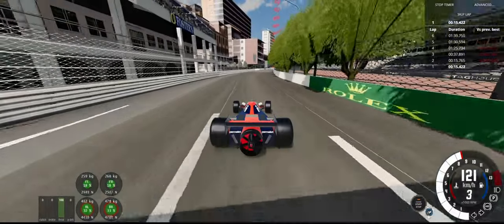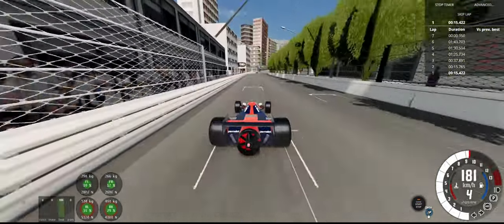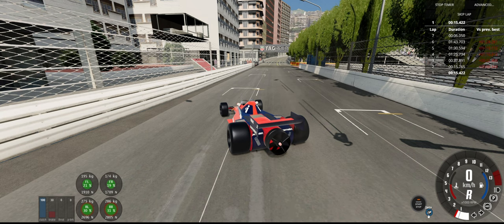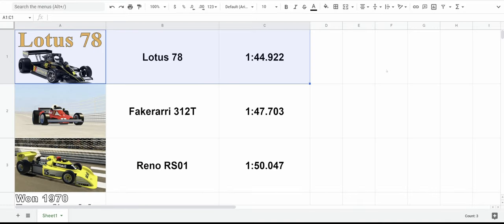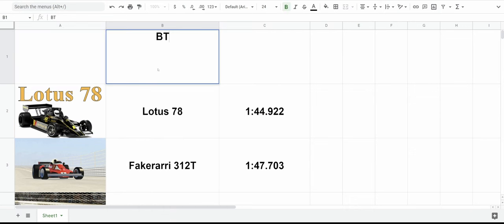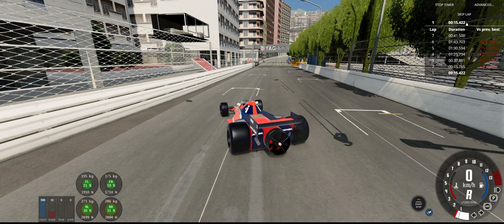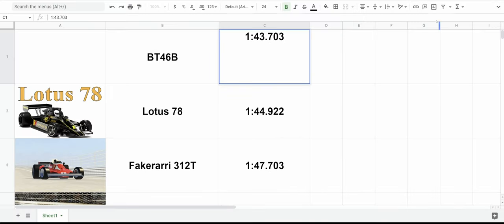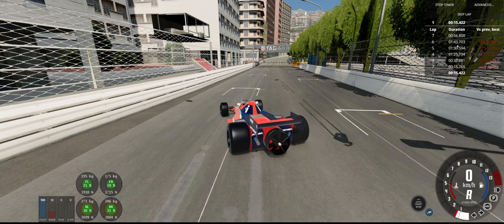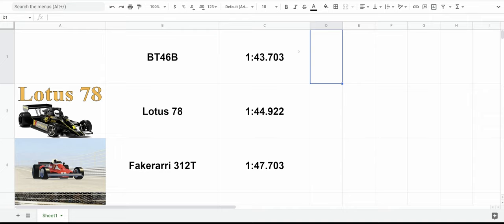Oh my — really? With the controller, after a couple of attempts, we did a 1:43. And in six attempts, holy cow — it is already better than the Lotus 78! I was not expecting it to be so fast and effective. We put the BT46B in there and transcribe the time: 1:43.703. That is impressive. I wasn't particularly trying very hard as you just saw — it took six attempts, which is really fast, and I did it with the controller.